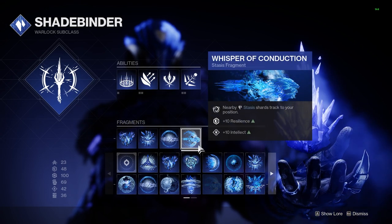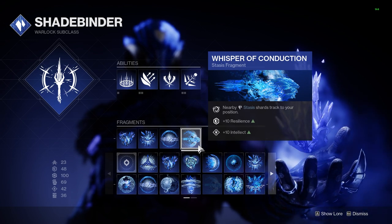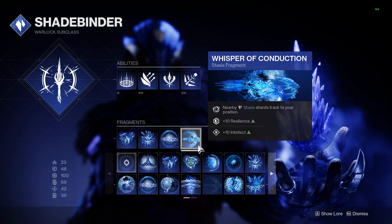Last up is Whisper of Conduction. This will make Stasis Crystals that we spawn track to us. It's not super strong, but this will make the mods that we use much better and will make it so that we don't have to actively pick these shards up.